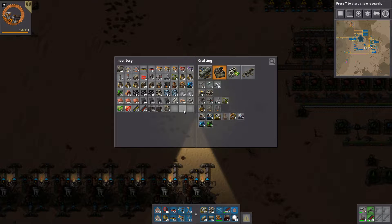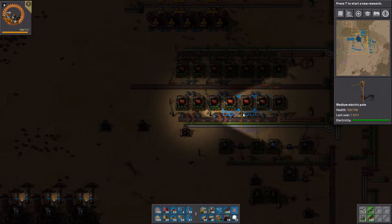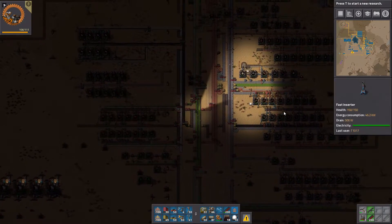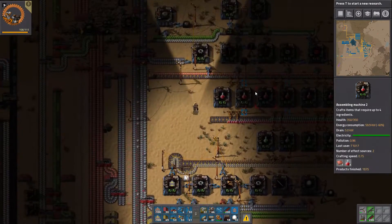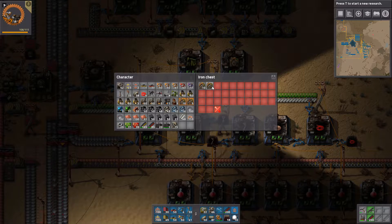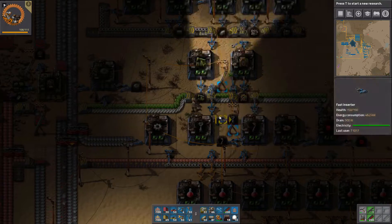I'm going to make two stations — I need one more chemical plant for that so I'm getting it at once. I'm going to make two of the sulfuric acid stations, and I'm going to do it with not quite optimal ratios but good enough ratios.